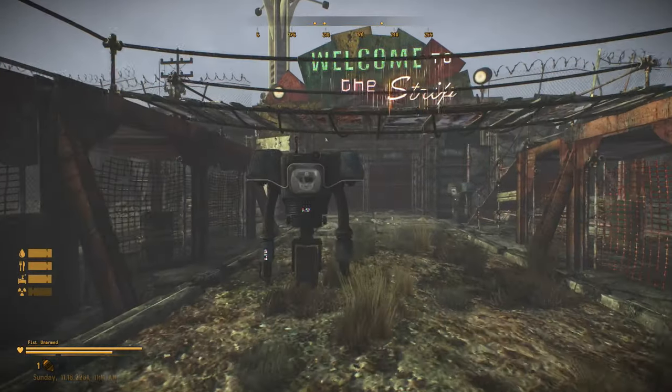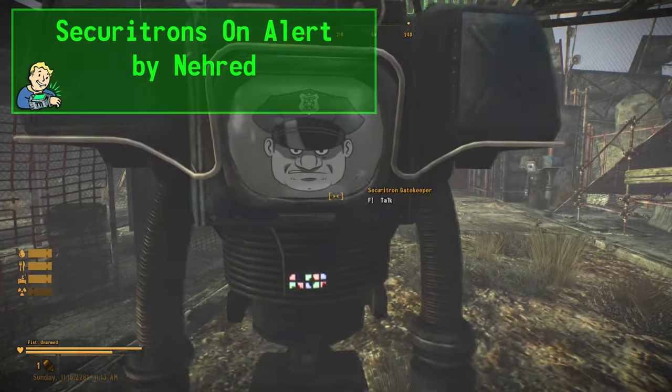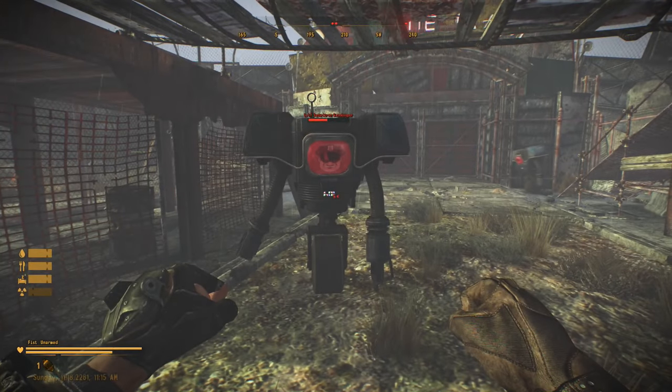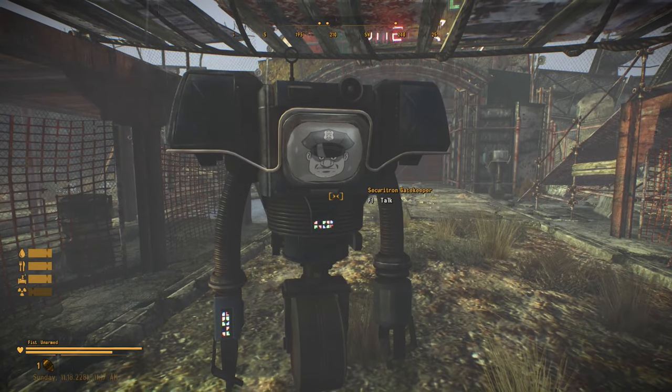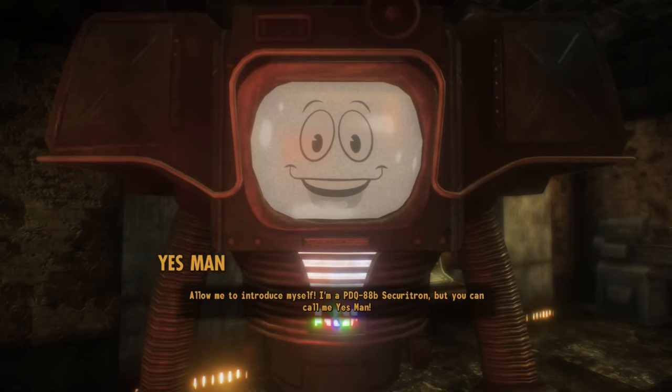This mod can be used with Securitrons on Alert, which has the Securitrons changing color based on the state of their hostility. If they are chill, you know it, and when they're angry, you know it, based on this nice little visual indication. Pairing these two little mods together breathes much needed life into the robotic husks of the Securitrons.